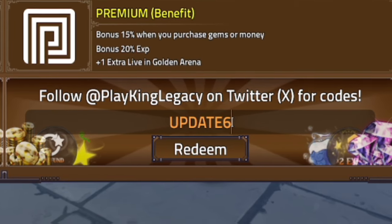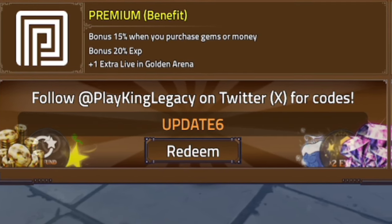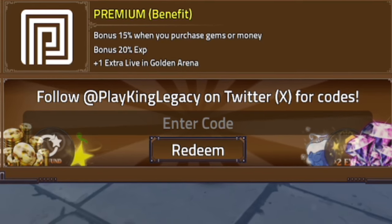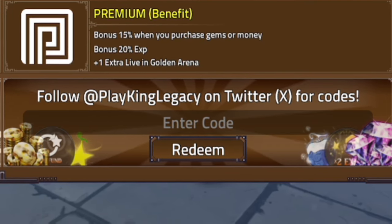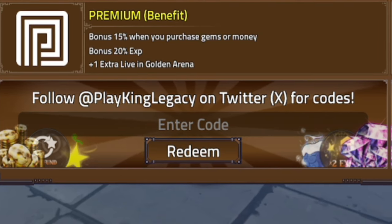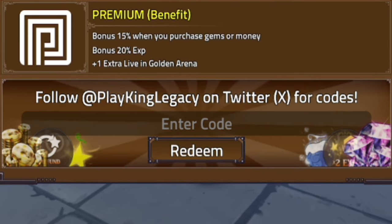The first code today is 'update6' — that's U-P-D-A-T-E-6. Click on redeem and there's your success. That will give you 10 copper keys, which is kind of nice. Make sure you redeem that code right now.